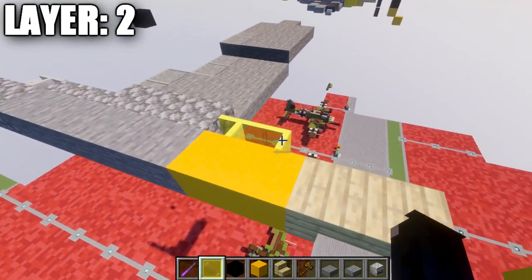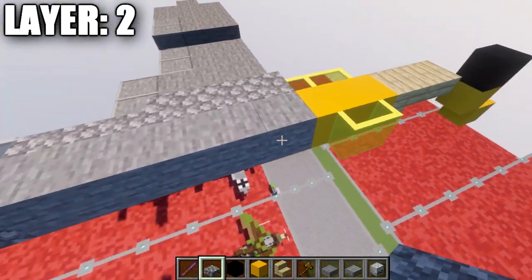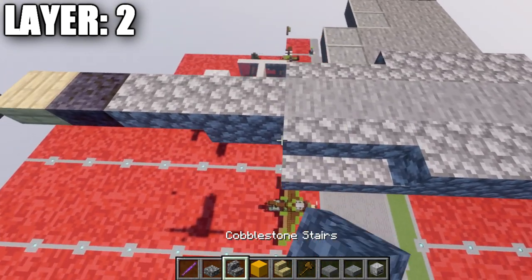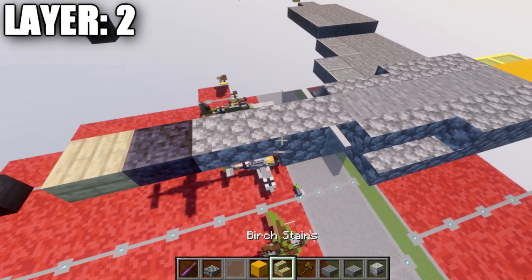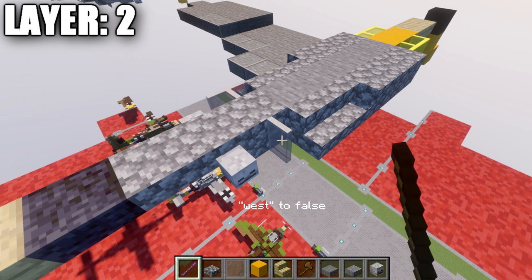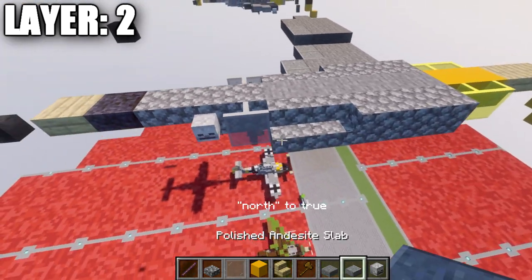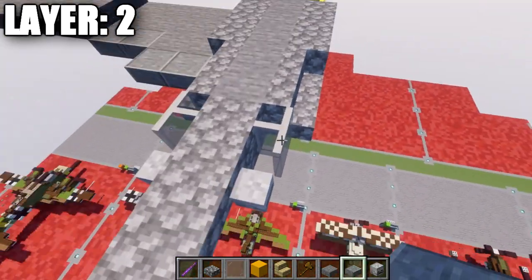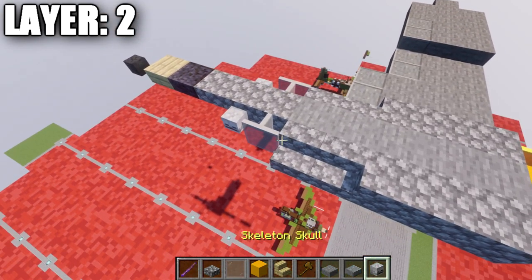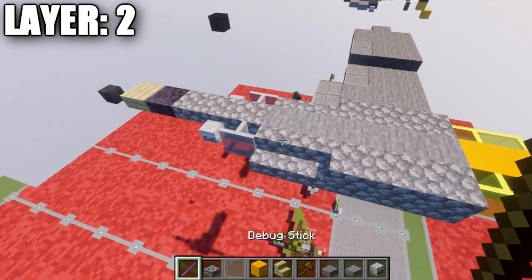Now take your yellow stained glass panes and place down two panes next to those two yellow concrete blocks. After that, place down three cobblestone full blocks, two cobblestone stairs, and then a light gray stained glass pane followed by a skeleton skull. If you're on Java, use a debug stick to change the facing of the glass pane so it angles north-south to fill that space a little better. On Bedrock or Pocket Edition, just place down the glass pane without the debug stick.